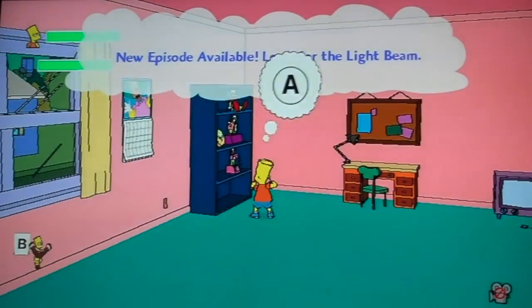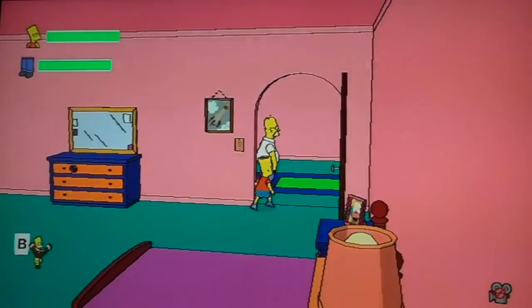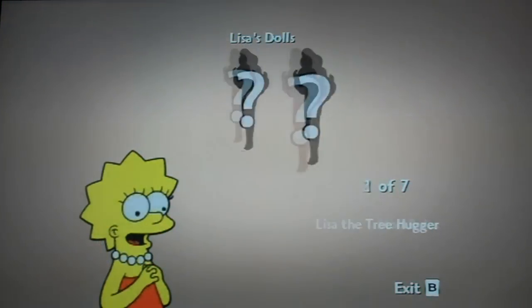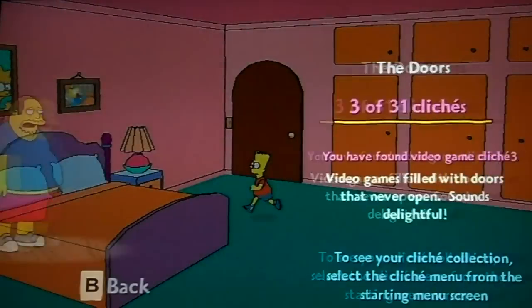Here's Bart's room. This is where Bart actually gets his rewards — posters. There's Maggie. Here, Lisa gets dolls.